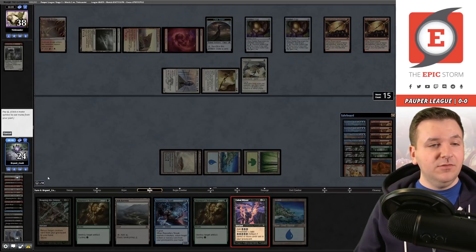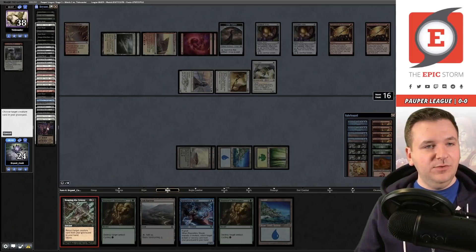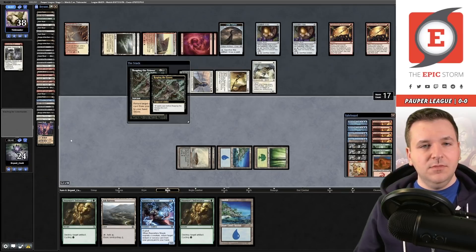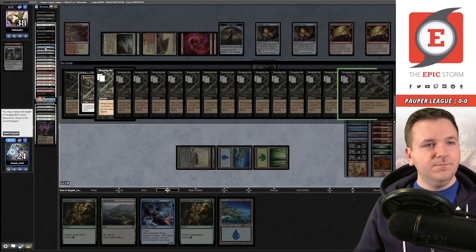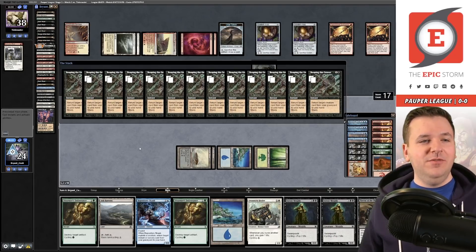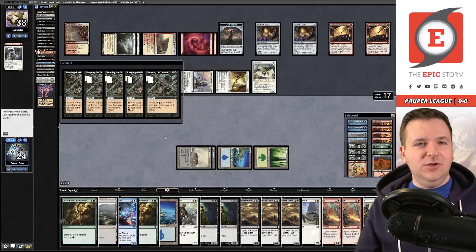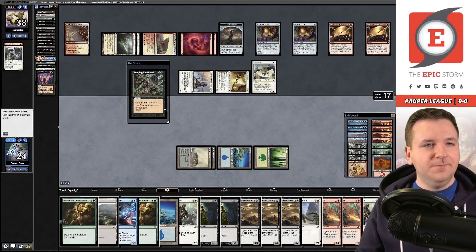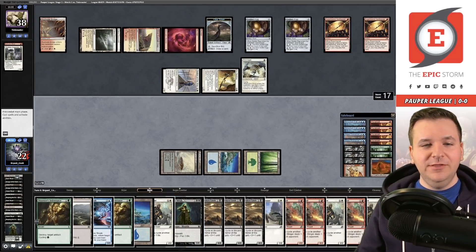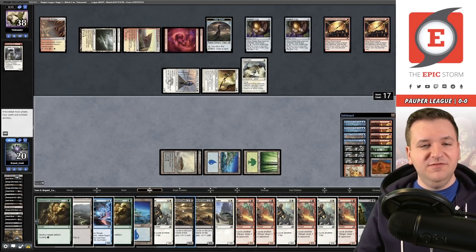We're gonna keep cycling. Cabal Ritual - we've played our land so that doesn't do anything - and now we Reaping the Graves and bring the entire club back! 17 creatures - all but one sad dinosaur that had to stay back. That's kind of sad, this dinosaur can't join its friends - what a tragic story. Okay, 12 cards left. We have to find our Blood Celebrant, our bloody little friend.